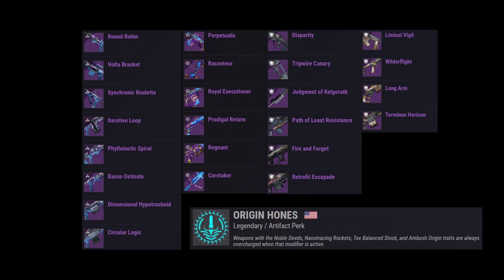A ton of Arc weapons, a ton of Stasis weapons. All of these Ambush weapons: Disparity, Trip Archonary, Judgment of Kelgarath, Path of Least Resistance, Fire and Forget, Retrofit Escapade. All of these Noble Deeds weapons — even though some of these are Strand, Reconteur is Stasis — it's overcharged. Royal Executioner: Solar. Prodigal Return: Arc. Regnant: Void. And overcharged. Caretaker's: Solar — it's always overcharged.